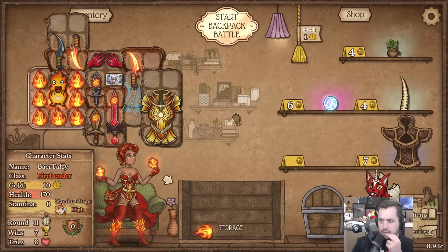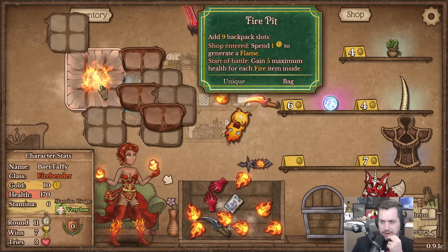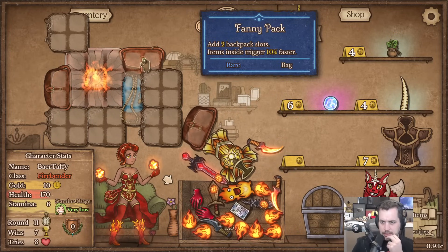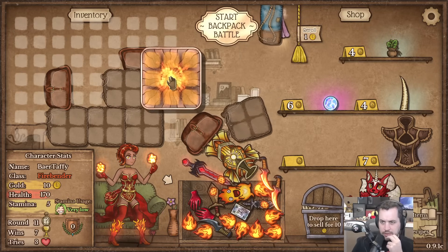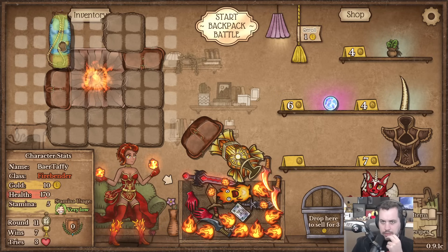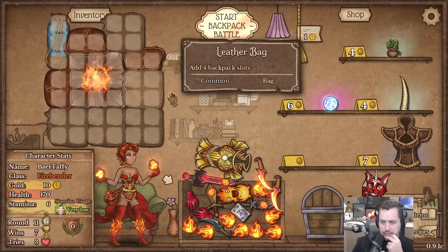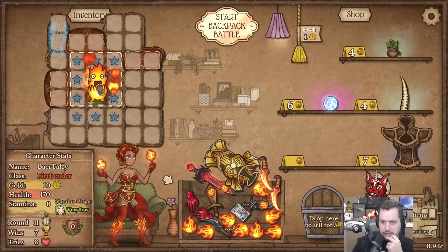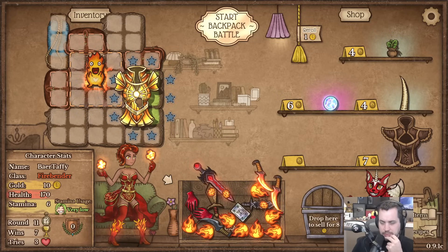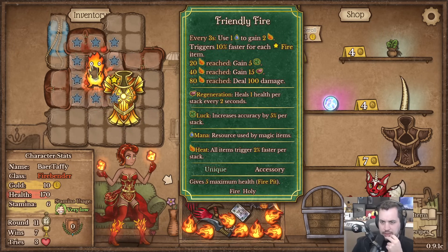Okay I think we need to rebuild. Let's put our fire pit dead center, use something like this, get this guy in here, go over there like this, flip you around, go like that maybe. Let's get our fanny packs in the middle - this guy's gotta be like dead center of everything. And then the holy armor needs to be adjacent to the Flames.